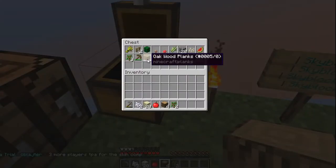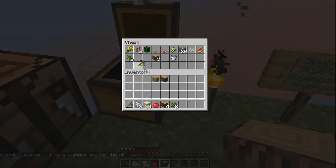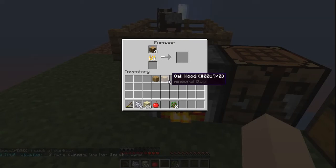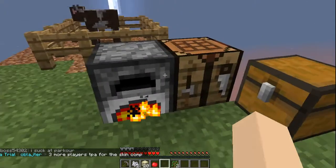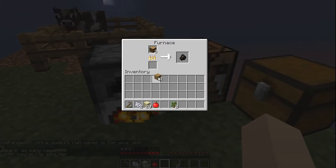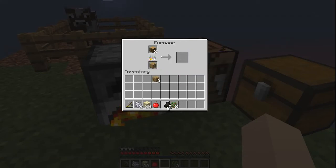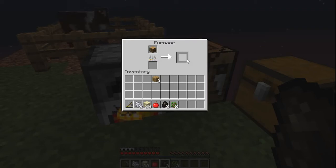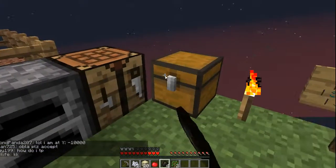What kind of fuel do we have? We can just use oak wood planks, and we can use the wooden pickaxe. Stick the pickaxe in. One piece of charcoal. That's two pieces of charcoal. Three pieces of charcoal. Four pieces of charcoal — that's good. We'll just stick these back in the chest.